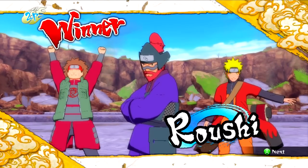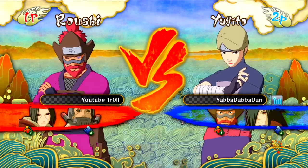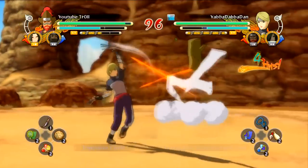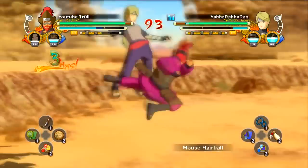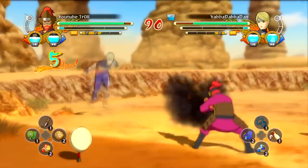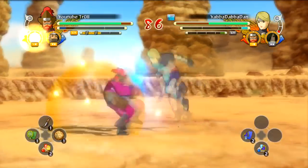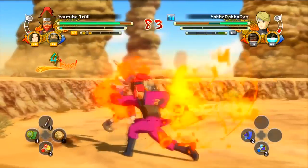The third suggestion would be a Jinchuriki DLC pack. On manga chapter 616's cover, celebrating Naruto's 10th anniversary, they drew all the Jinchuriki side by side in this white outfit with a hairband representing how many tails they had. There's a marking with stripes on the torso area and it looks so beast. I don't know why they haven't done that already.